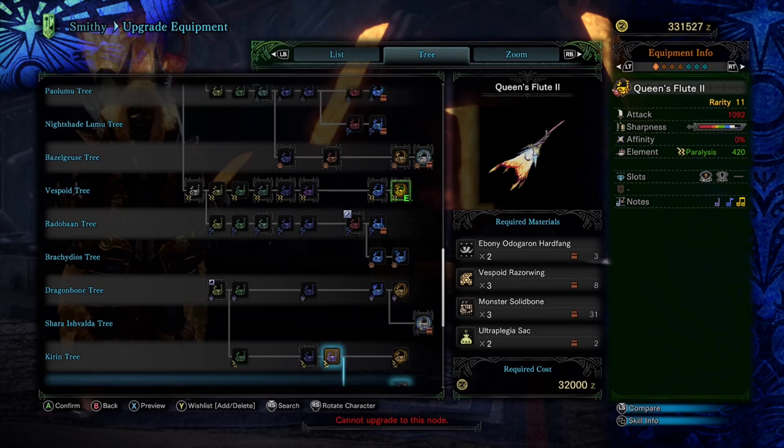A very good 420 paralysis, and I can promise you'll notice just how good that 420 is. Even without any kind of increase to that, you'll routinely be paralyzing monsters with ease, especially with that beautiful spin attack that we got in Iceborne. That's where 90% of my paralysis came from in hunts.